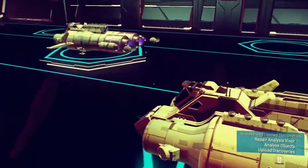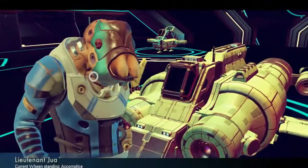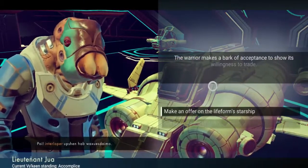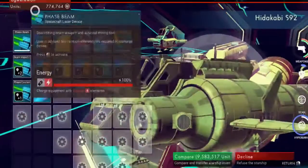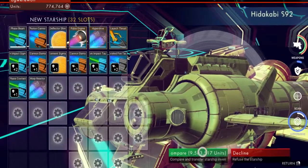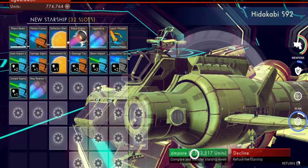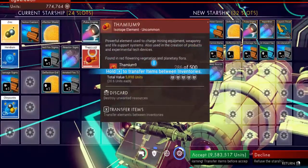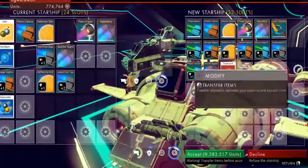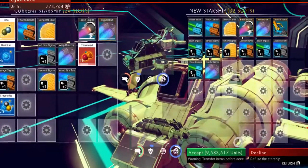There are a whole bunch of ships, and if you see any that you particularly like you're able to buy them. A 32-slot ship for 9,583,517 units. When you're in the process of buying a ship — don't do what I do — you open this and you're able to transfer your goods into the new ship's inventory. Transfer everything you can, or else you will lose all your stuff.